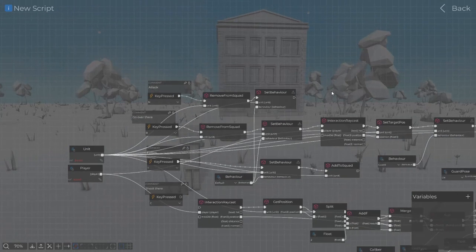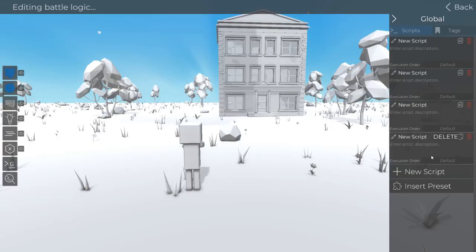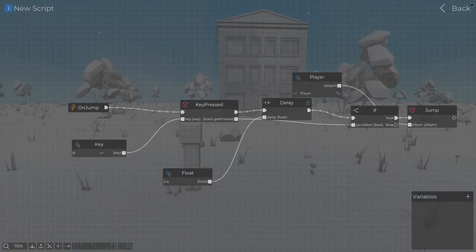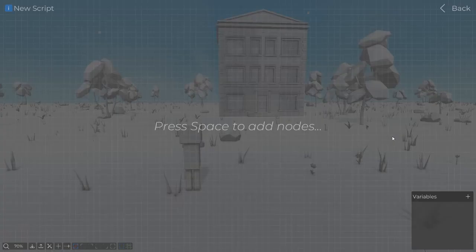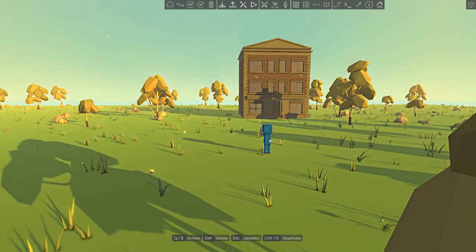I might try that later, just because why not. It removes them from squad and sets behavior. I should save these — I'll do it later, I'll just save the entire thing. I'll just remove the player, I guess.